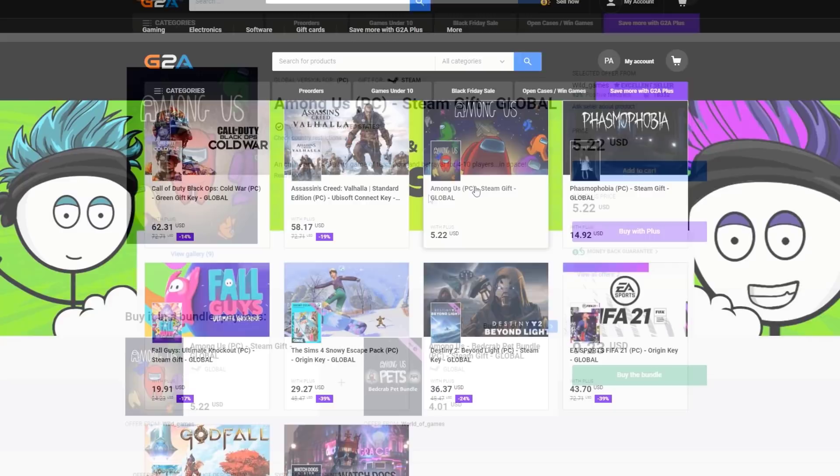Head on over to G2A.com. G2A offers great deals for gamers. Game codes and products can be purchased at cheap prices. Check out the link in the description.